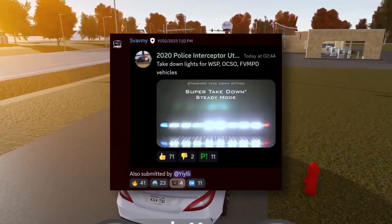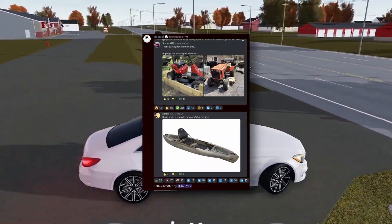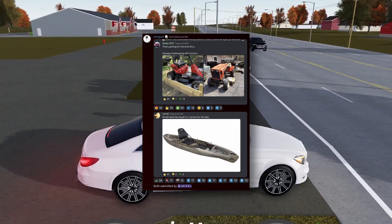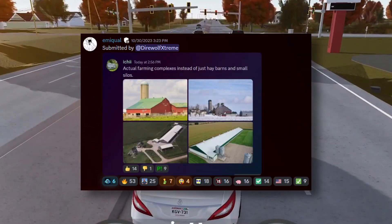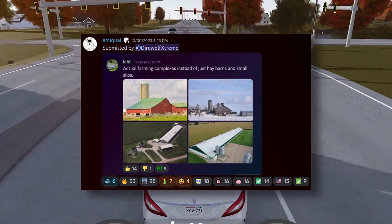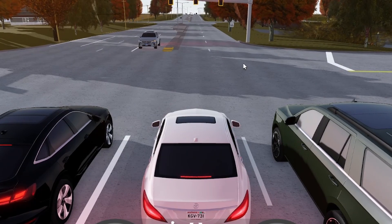Takedown lights are planned for WSP, OCSO, and FVMPD vehicles. Landscaping with tractors is also planned, along with small boats for the lake — that'd be cool. Actual farming complexes are planned as well, instead of just hay barns and small silos. I wonder what they'll actually come up with; it'd be great to see real barns.